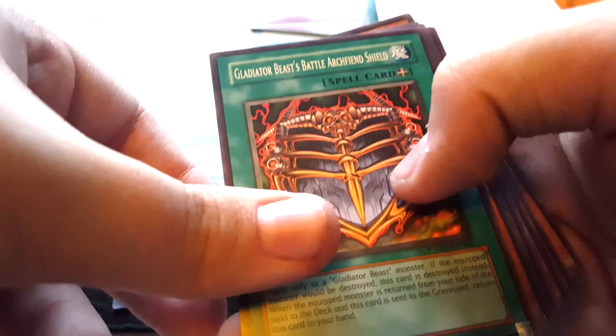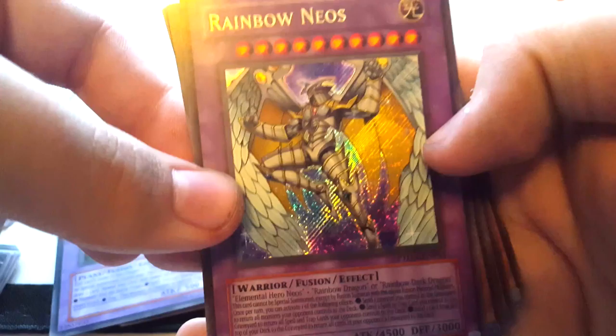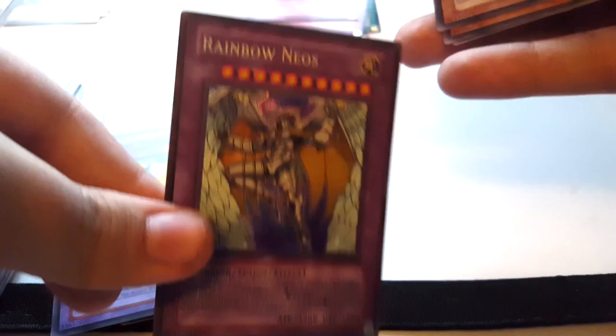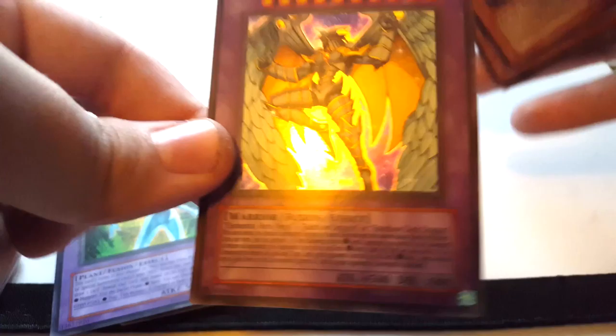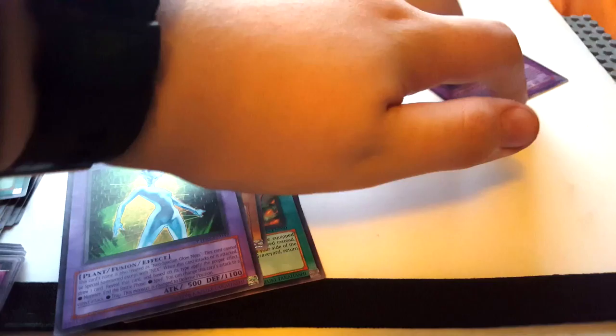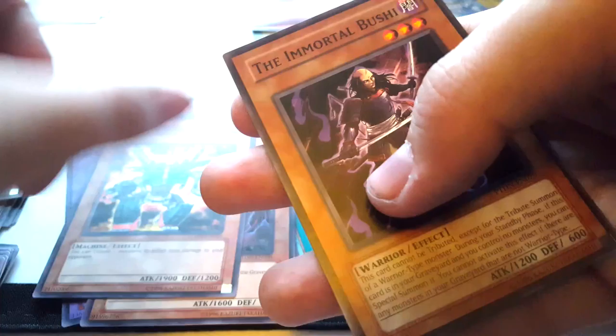Phantom Darkness is such a ridiculous pack to try and get separately — no one is selling this pack anywhere. It is like the most short-printed box ever, or everyone just bought them and opened them. So we've got Spell Chronicle, Gladiator Beast Battle Archfiend Shield, Blue Thunder T45, Neospatian Twinkle Moss — oh wow, Rainbow Neos! That's a really cool secret rare actually, though I'm assuming it's super useless. I didn't even realise it was a secret at first because the camera doesn't pick it up properly. We also got Imprisoned Queen Archfiend, Dark Crusader, Camon Soldier Mark II, and the Immortal Boushee.